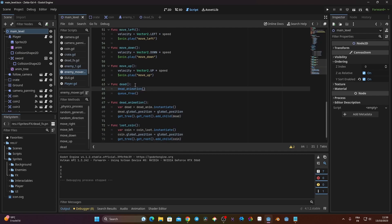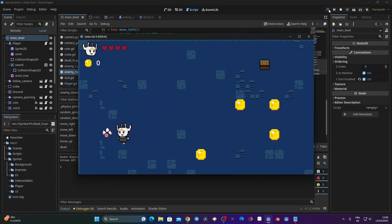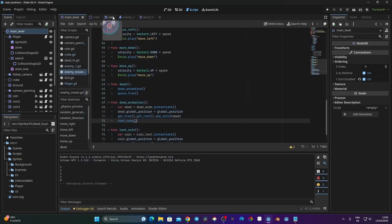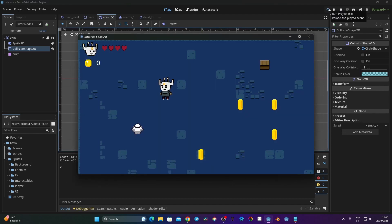I call loot_coin inside the dead() function. Let's test — I kill the enemy and a coin appears that I can pick up. I also go back to the coin scene and increase the collision shape size slightly since it was a bit too small. Now I can walk over and collect the coin properly.